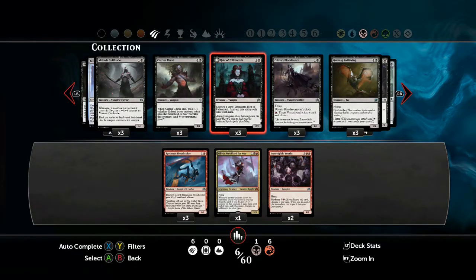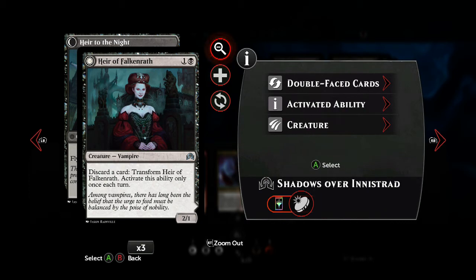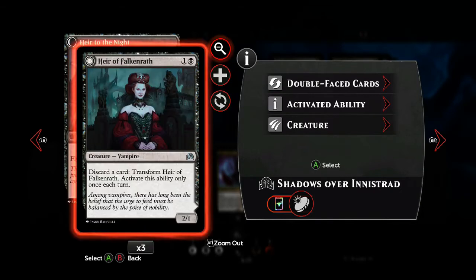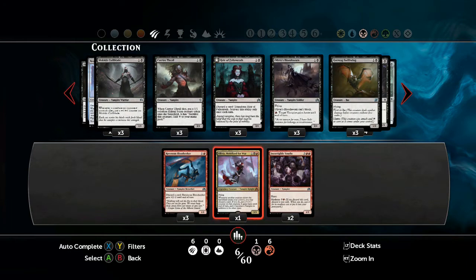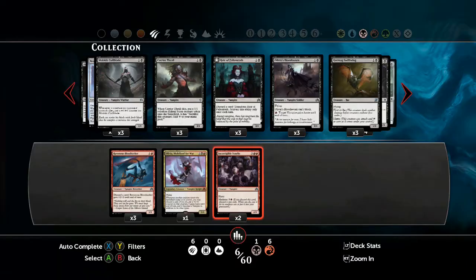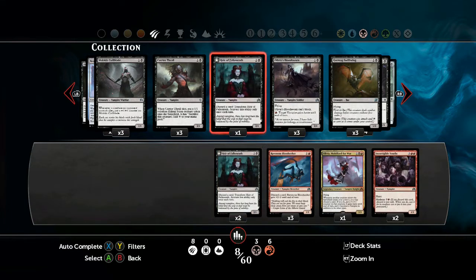Moving on to black. Another early useful card is Hero of Falkenrath, because we're going to use her to help improve our flying defense — or offense, depending on which you need. You can discard a card to trigger her flip ability and make her a 3-2 flyer, which is very nice for only 2 mana. That can also trigger a madness effect, allowing you to play something like Incorrigible Youngster on turn 3.